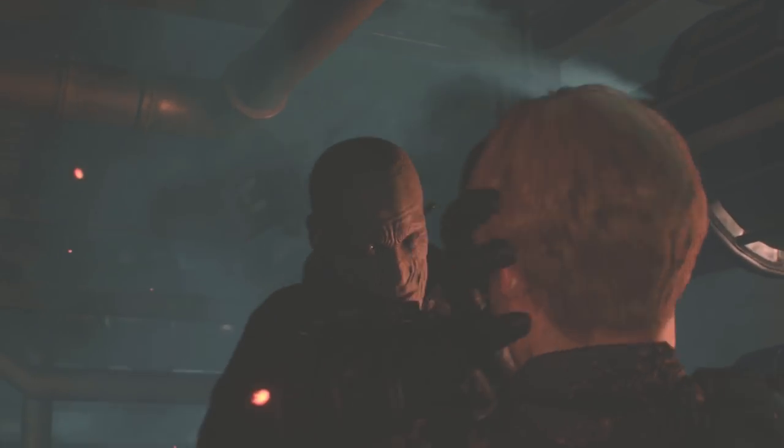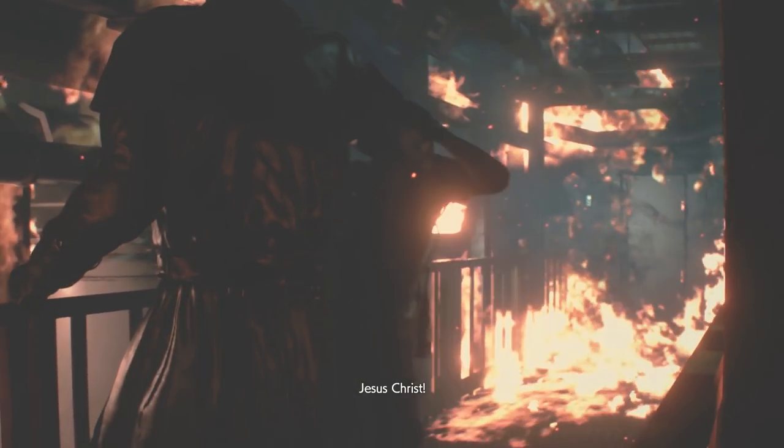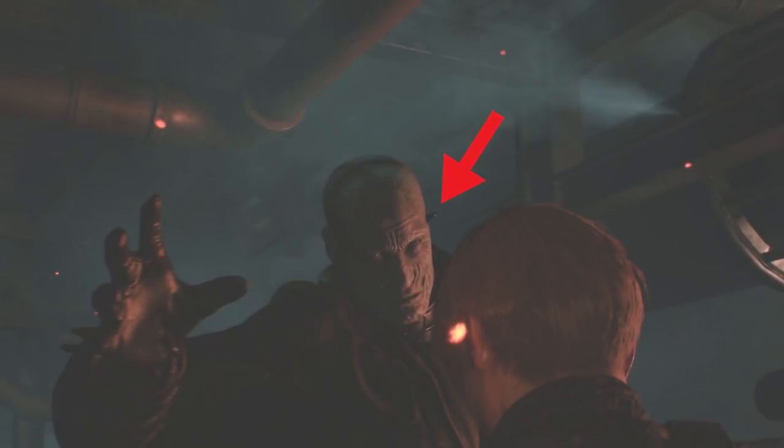The next scene shows Mr. X and Leon going toe-to-toe with each other. Observing closely at the Tyrant, we can clearly see a mini antenna protruding on the left side of his temple area. I'm not sure if this will play any significance in our interactions with this Tyrant during our playthrough — I guess we'll have to wait and see.